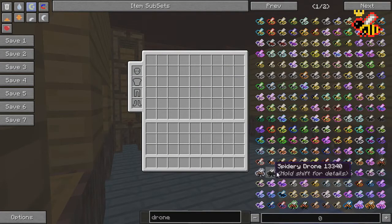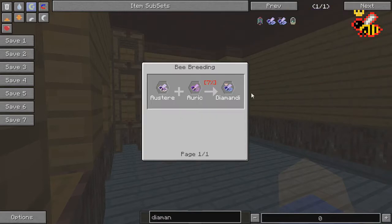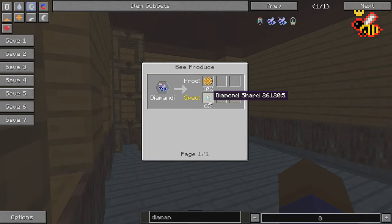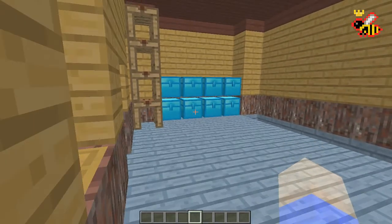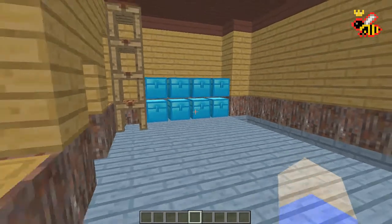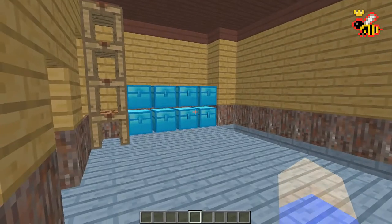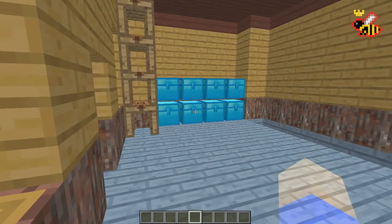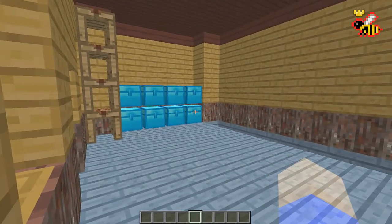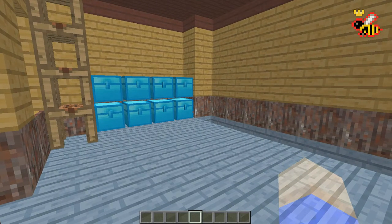If you don't think yellow dye is important, let me show you a bee I like called the Dimandy bee. Once you breed him, he has a 6% chance of giving you a diamond shard, and nine diamond shards make one diamond. You might say 6% isn't much, but I'll show you how to duplicate that bee — you could have 20 Dimandy bees running and that makes diamond shards a lot easier to get.